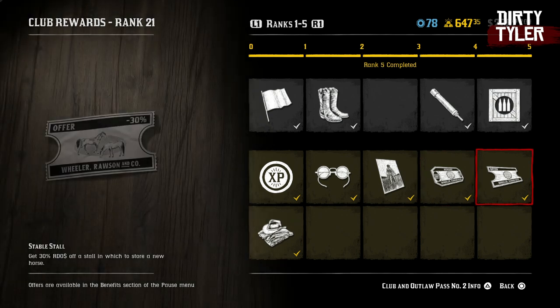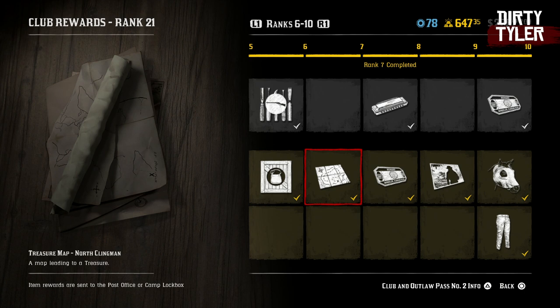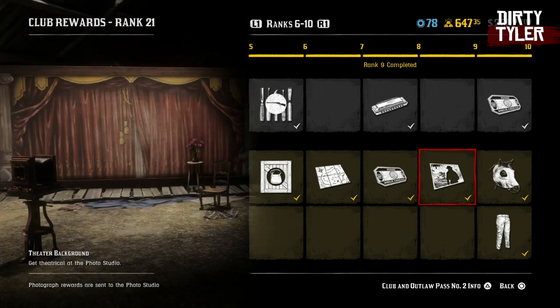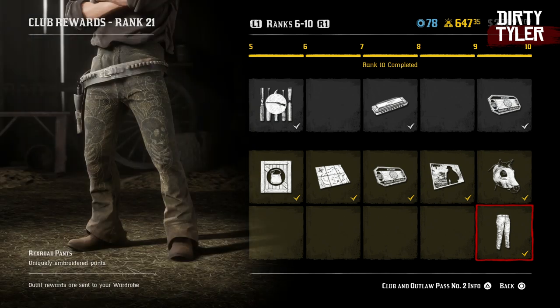At rank 5 you'll get 30% off a parcel voucher. When you reach rank 6 you'll get a collectibles parcel. You'll get a treasure map for North Clinton when you reach rank 7. At rank 8 you're going to get a fast travel voucher. And you'll get a teepee background when you get to rank 9. At rank 10 you're going to get the first new horse mask — the painted stag mask. You're also going to get the Rexroad pants.